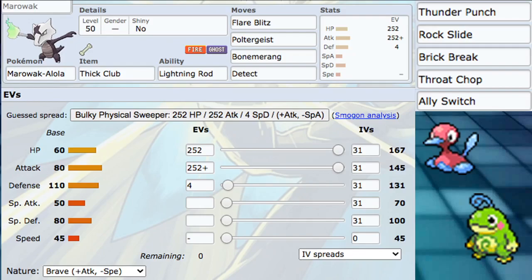Let's talk about flex moves - things you can put in place. I like dual STAB and protect and then one coverage move of choice. Marowak likes Bone Rush and Detect. You can switch Bone Rush out for something like Thunder Punch, Rock Slide, Brick Break, Throat Chop - any coverage move you want. We also have access to Ally Switch this gen, which is really cool. You can play it on so many Pokemon - and nobody's really expecting it on Marowak, so it's a pretty cool option to have.